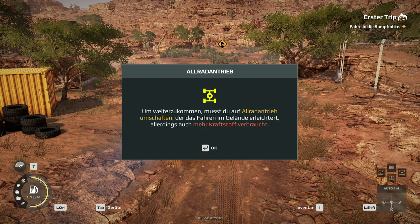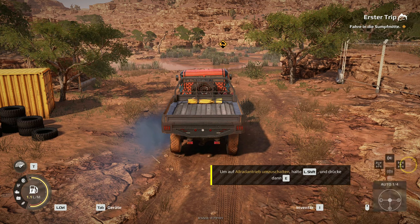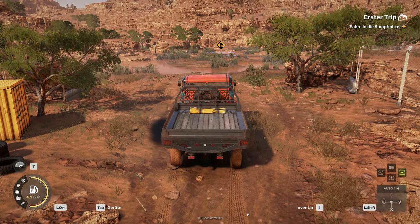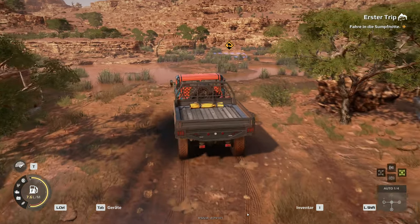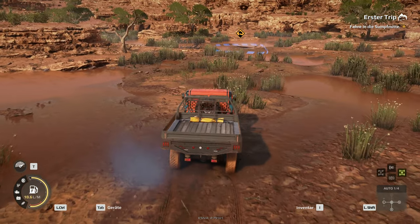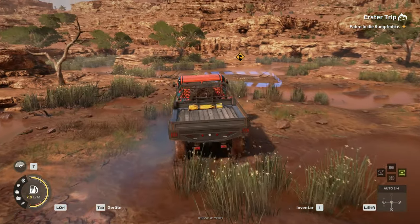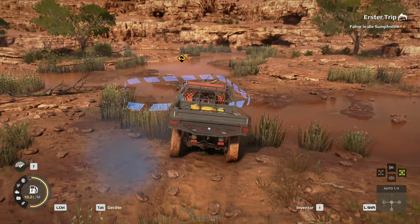Allradantrieb. Um weiterzukommen, musst du auf Allradantrieb umschalten, der das Fahren im Gelände erleichtert, allerdings auch mehr Kraftstoff verbraucht. Dafür müssen wir Shift und dann E drücken. Das war Allrad. Ich muss mir das mal kurz aufschreiben, weil sonst vergesse ich das natürlich wieder. Hoppeln wir hier mal ein bisschen über das Gelände. Ich will ja mit Shift Gas drücken, also beschleunigen – das ist das Problem.